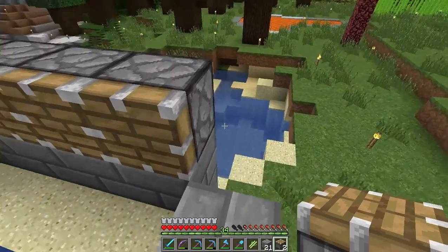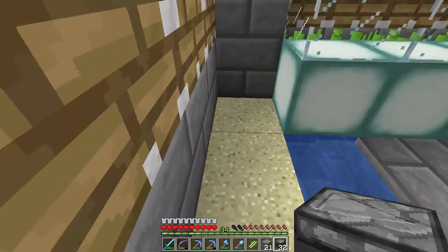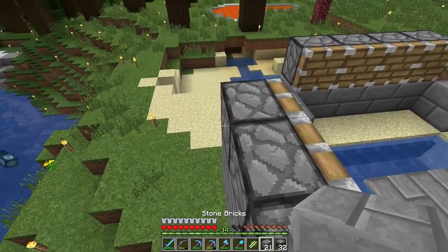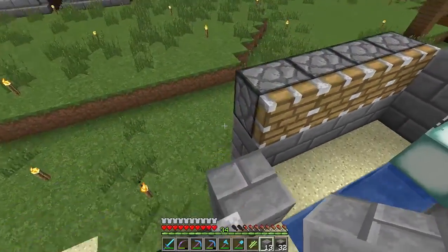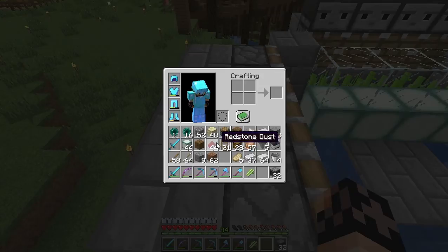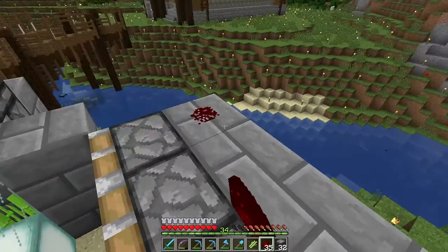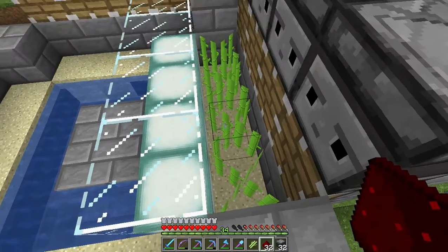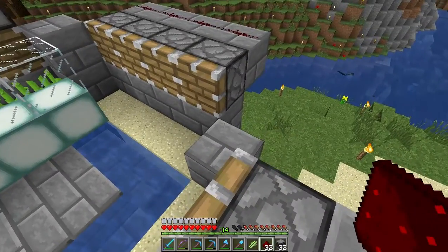I have just barely enough pistons to make this work, which means I'm going to have just barely enough observer blocks too. And I'm going to have this really cool mini silo sugarcane farm — I think I'm going to like it. The redstone goes right back behind this here — you just stick four pieces, and that's what's going to power this once the sugarcane grows. If I've done my job right, this should all work extremely well and be totally awesome.